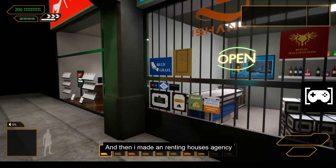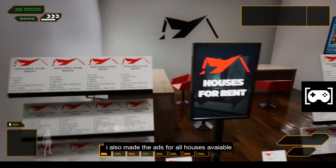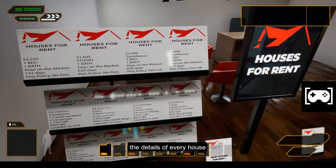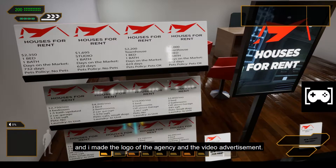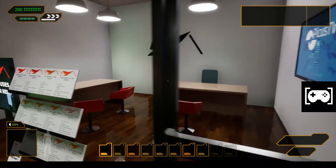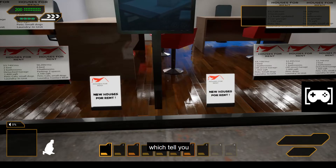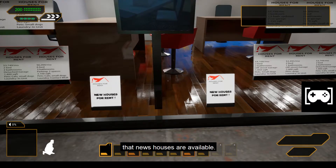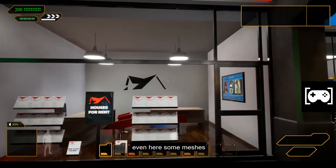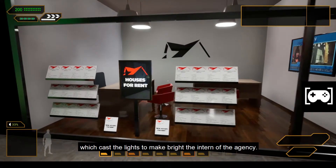Then I made a renting houses agency. I made ads for all available houses so you can read the details of every one. I made the agency logo and a video advertisement, along with some chairs, tables, and two animated advertisements telling you that new houses are available. I placed meshes which cast lights to brighten the interior of the agency.